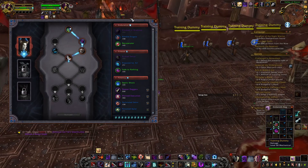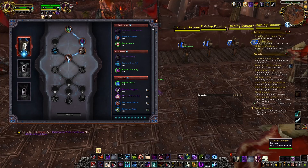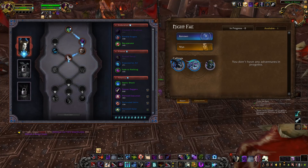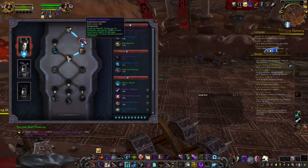If we go into the conduits, the main ones you want to be going — you would usually go this way, but since I'm only Renown 9, we are going to be going this way first and then we'll swap whenever we get down here.